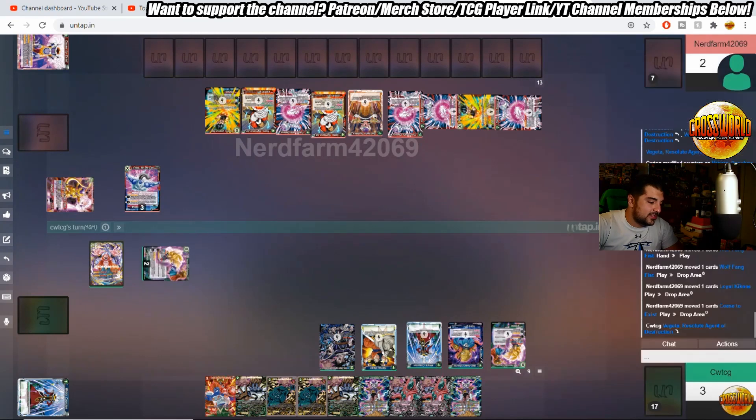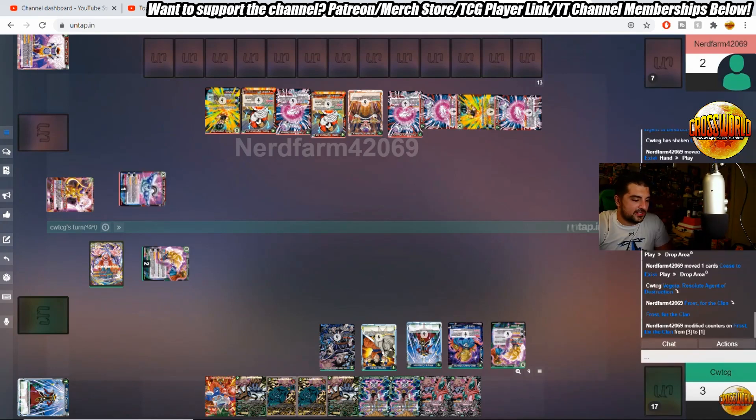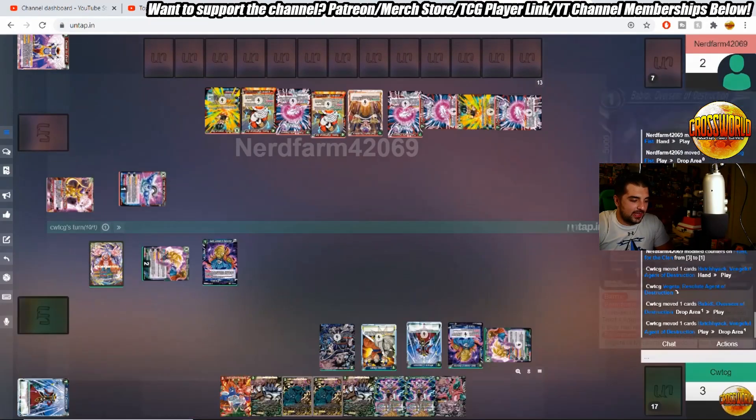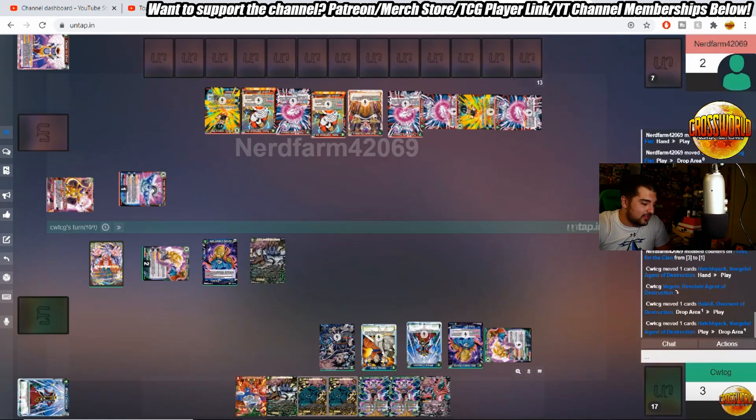He's passing without going into the Frieza STR — it looks like he doesn't want to play it into my open energy because he knows I have multiple gates in my hand. We're going to use the Vegeta ulti — the minus five — to rip three cards out of his hand, hitting the wolf fang fist, definitely not bad. But we were really hoping for a win con there. Looks like we're going Vegeta AOD into leader. He's gonna block the Vegeta swing. We're gonna use Hatch to get back Bobbity once again — he can answer pretty easily, but luckily I can continue to bring it back relatively easily.